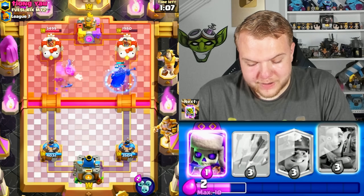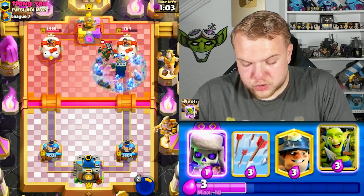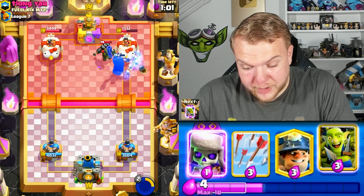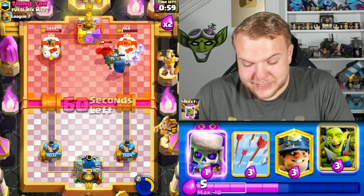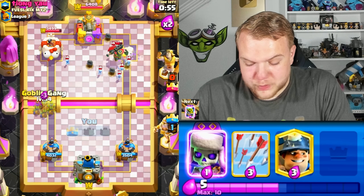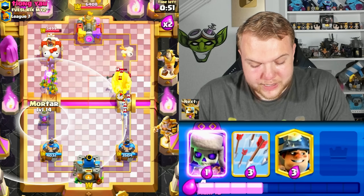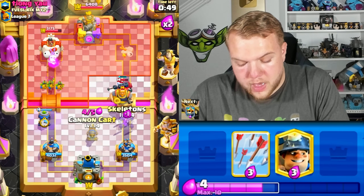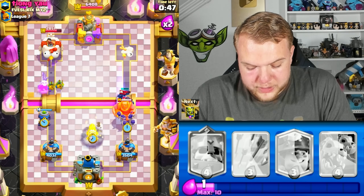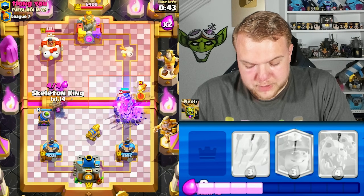In the meantime, let's kill the pressure. As you can see, always able to pressure both lanes — left side applying a lot of pressure. The skeleton king with the ability is also applying a lot of pressure. Look at the skeletons — we basically took down the right side tower without even getting a mortar shot, just getting a lot of value from the skeleton king.